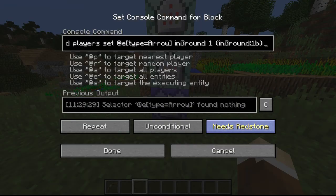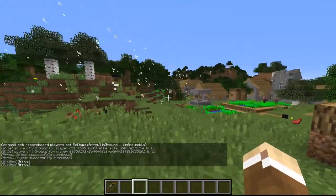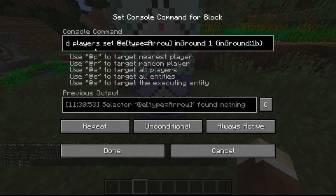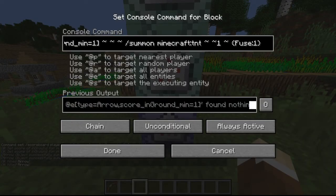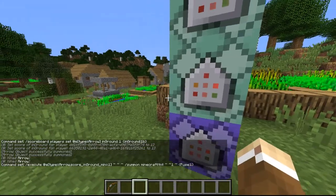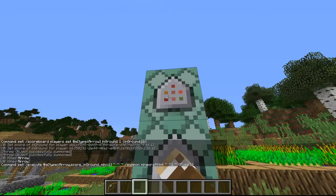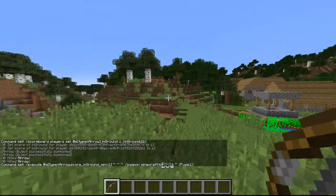You want to put this repeating, always active. And as you can see, the arrows just blew up. So the next one executes all arrows that are in the ground and it will summon a TNT with fuse one, which means it will instantly blow up. And then right here it will kill all the arrows that are in the ground, so it won't blow up over and over again.